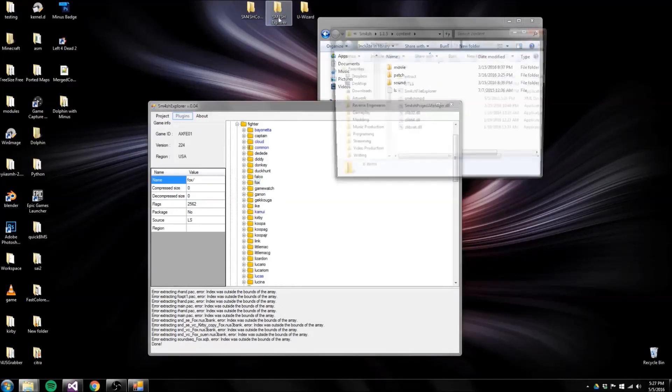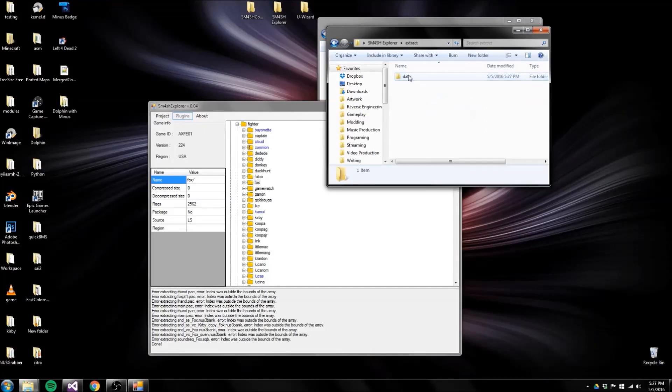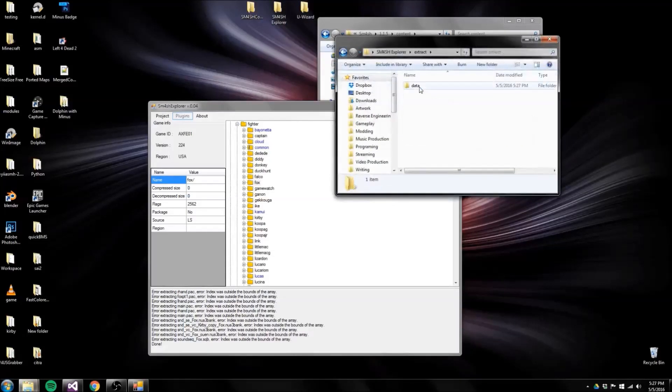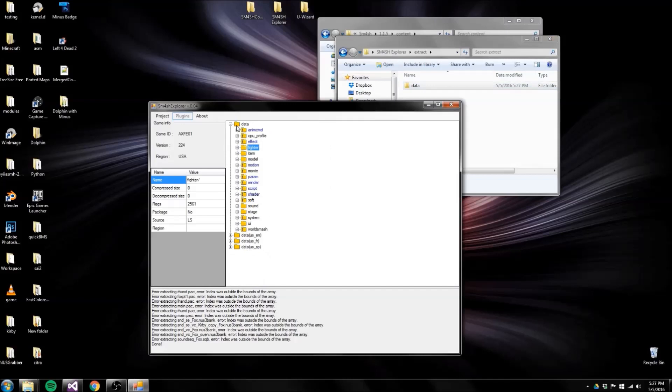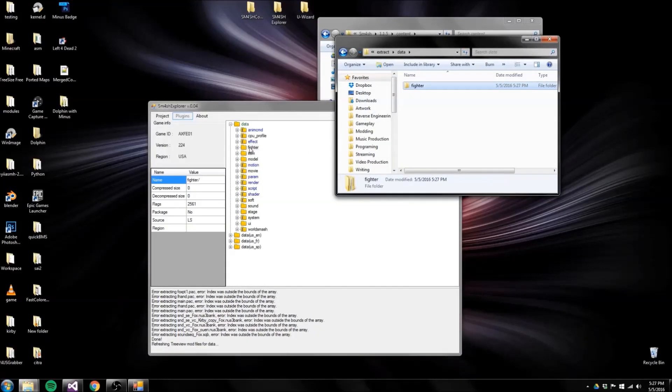Inside your Smash Explorer folder it should have a folder called Extract. Go in there, grab Data, Fighter — you can see all these files that you can edit now. After you edit them and you want to put them back into the game, you're going to need to take your data folder and drag it right there and it should do it. If not, just grab the Fighter folder and throw it right there.